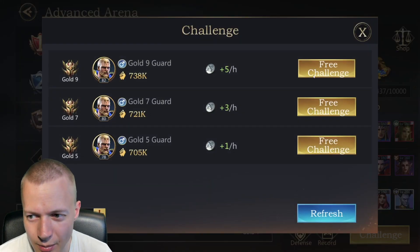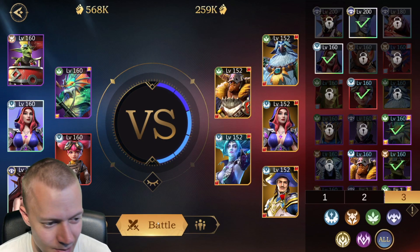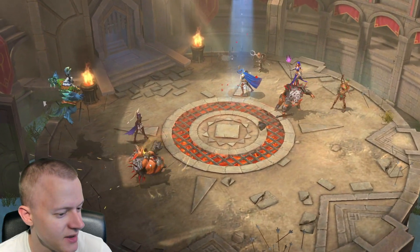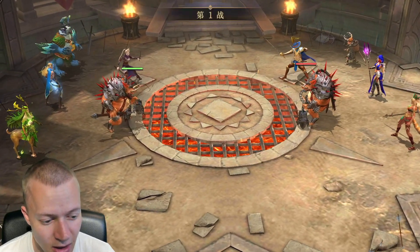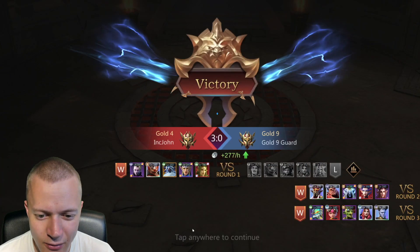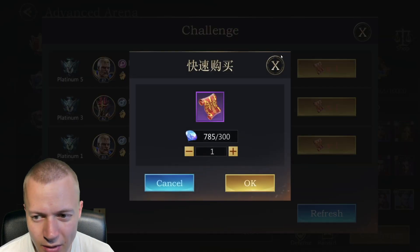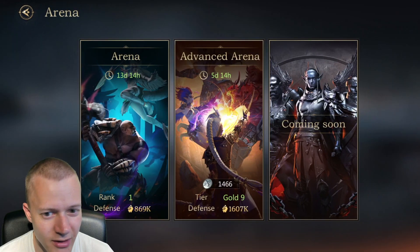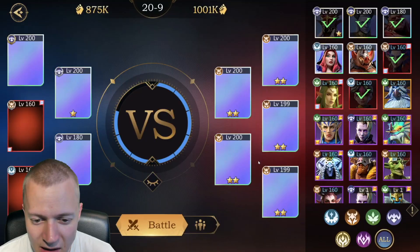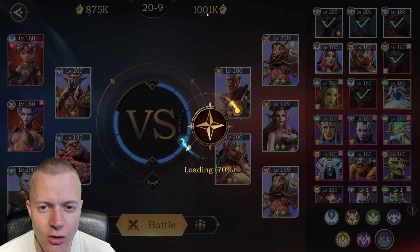Let's do it again. The paid challenges cost so many gems — I just can't be bothered to spend gems on them. I'll just get daily free attempts and rank up that way. There's no sense spending unnecessary gems, especially once my monthly card runs out and it's fully free-to-play. That's 300 gems for a single attempt — ridiculous. Whales maybe.